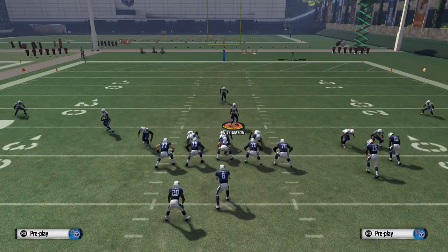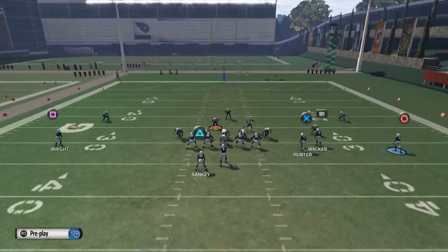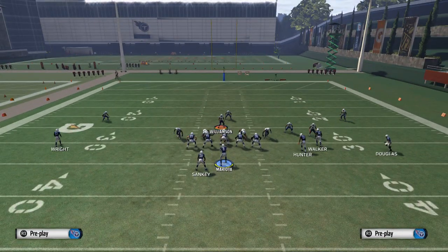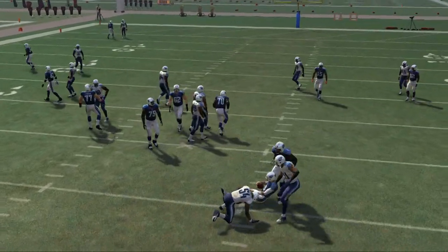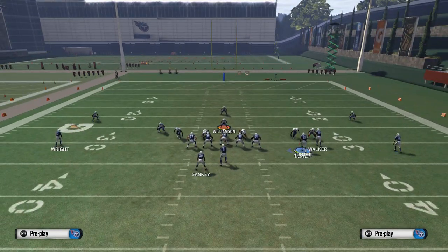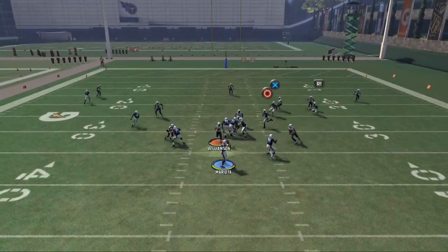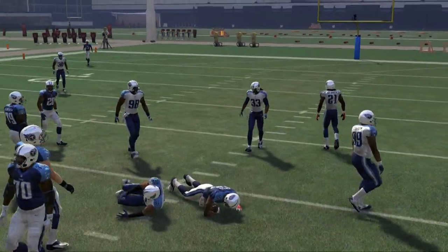You could also put Delaney Walker on the hitch pattern and bring Douglas in motion on a drag — snap it before he sets up so he's unbumpable, giving you a quick pass to him, though it takes a little longer to develop. If you pick up the pressure and face basic zone coverage, you can easily hit the pattern to Hunter. Some decent quick passes from this formation.